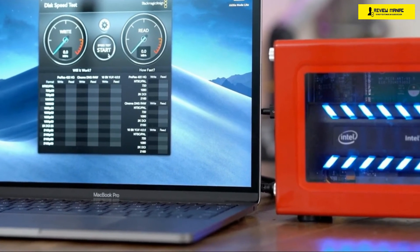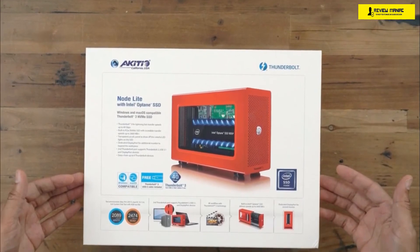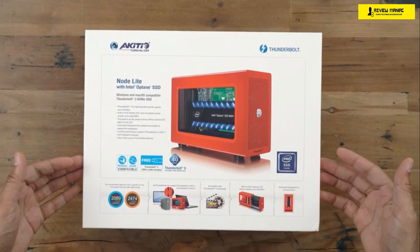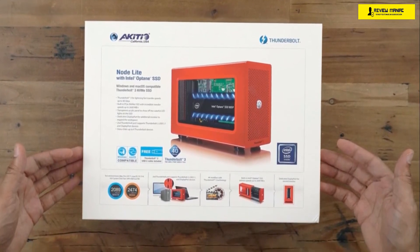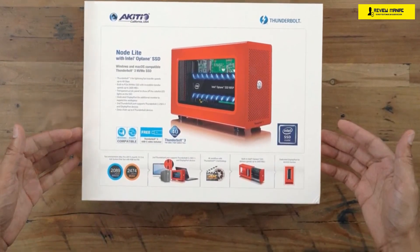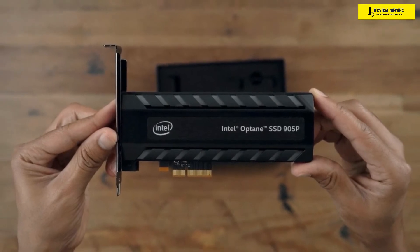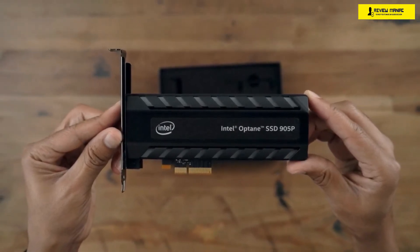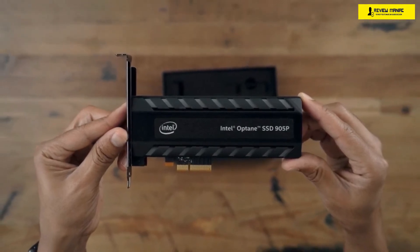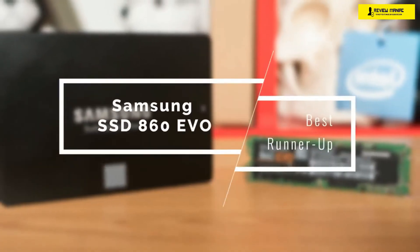The Intel Optane SSD 905P is available in two form factors: PCI Express 3.0 as an add-in card, and the U.2 interface in a 2.5-inch form factor. It comes with a five-year warranty, and every day within the warranty period you can write 10 times the capacity of the drive — as durable as it gets. In testing, 4K file read and write speeds were 295 and 267 megabytes per second respectively, which is significantly better than the competition.